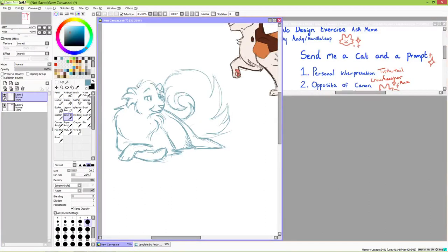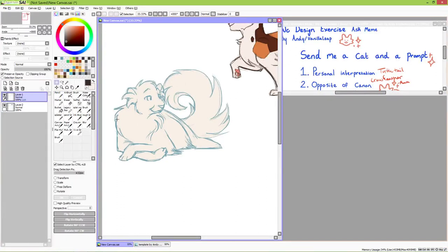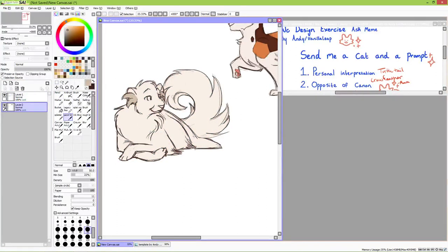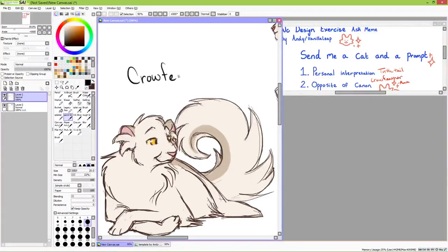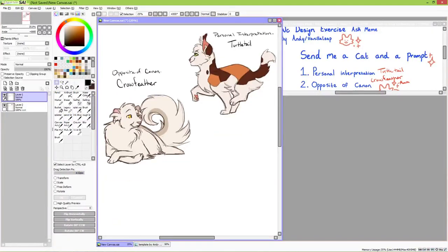Opposite Crowfeather is soft and squishy — not a handsome face, but gentle — with stubby limbs and white fur. While the end result is amusing as heck and a fun way to learn how to break a design down and try to go the complete opposite direction, I'm a bit too weirded out by this opposite Crowfeather to call it a success. I just try to imagine this Crowfeather going through the same story beats as Canon Crowfeather, and it's interesting. So I guess in terms of making him an opposite, this is a win?